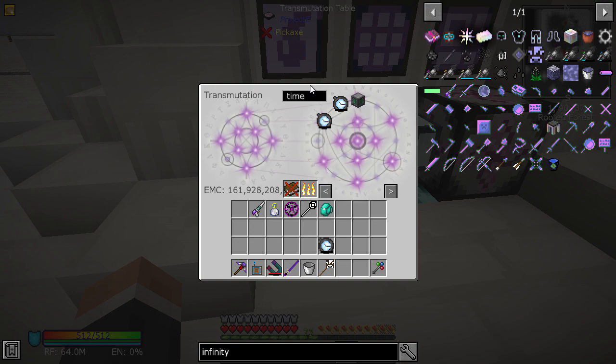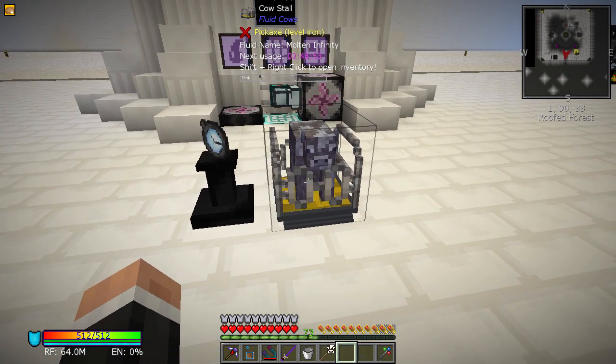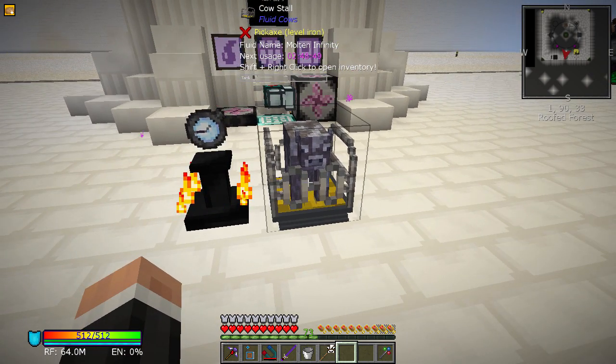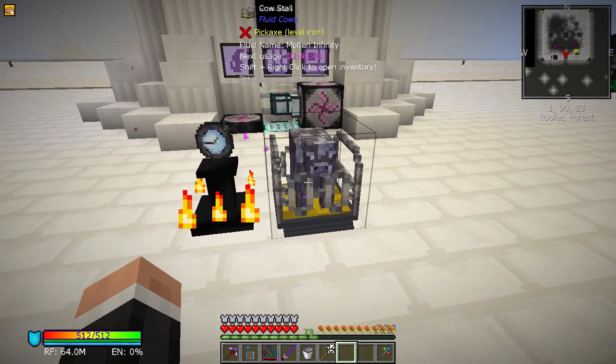I want to see what we can do to make this go faster. I read somewhere that we can use the Watch of Flowing Time — I thought we couldn't, but let's test it, let's do some Minecraft science. We've got that there at 248, but look at that — it is not doing anything, not even slightly.